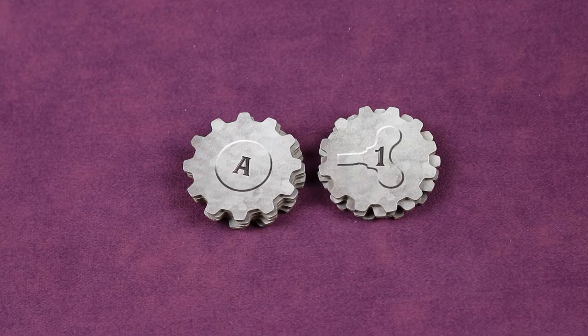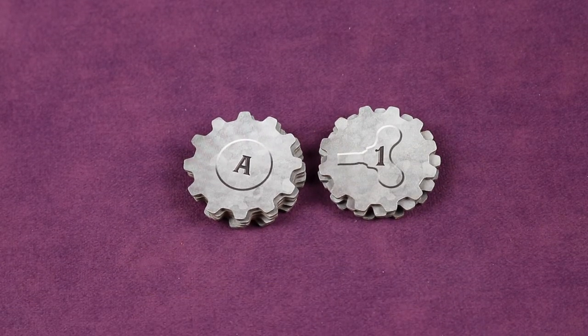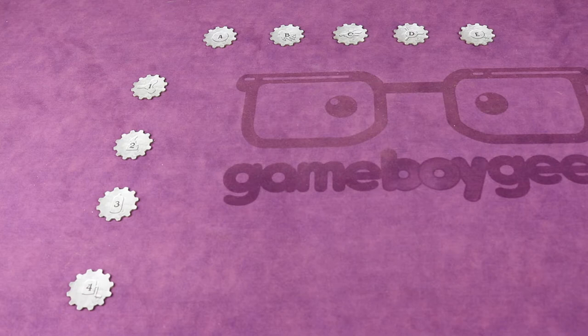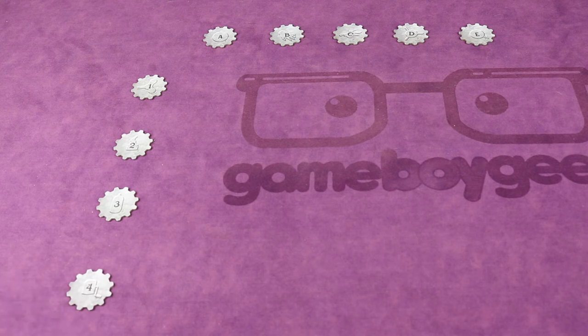First, find the nine gear tokens. You'll find ones labeled A through E and one through four. Use these to create a five by four grid — five columns using the letters A through E from left to right, and rows going from one to four top to bottom. Keep them spaced out so that cards will fit in each spot of the grid.